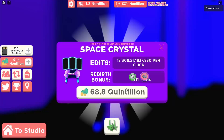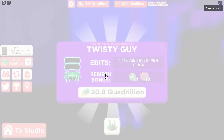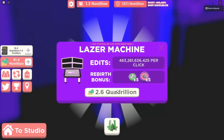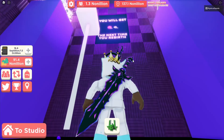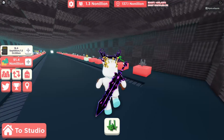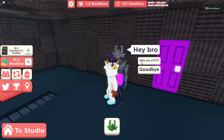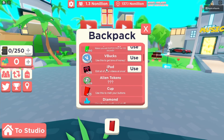The developer added the tokens back — thank you, because there would have been no reason for this room otherwise. Let's buy everything. We're going to get 68 tokens, perfect for making a ton of diamond plaques. Let's rebirth — sweep, 70 tokens now.